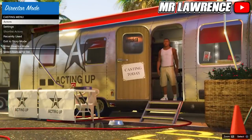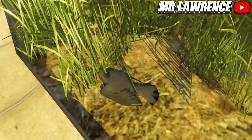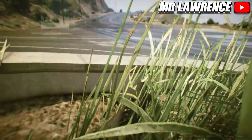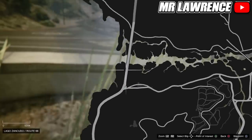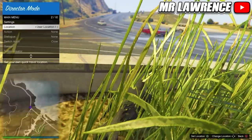From here go to actors, animals, and select a bird. Now you will need to go to a highway. You can teleport by setting a waypoint on the map, then open your interaction menu, go to location and go once to the left. Now press X or A.